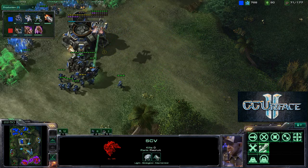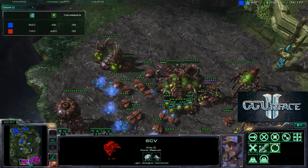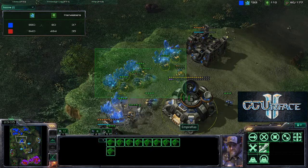A lot of Zerglings are being produced at the moment. The army count is at 71 to 62, and the Zerg player's income is a lot less. Holy crap, it's actually a lot less — how can this be? There's a bunch of SCVs mining here instead of over here. That's why.